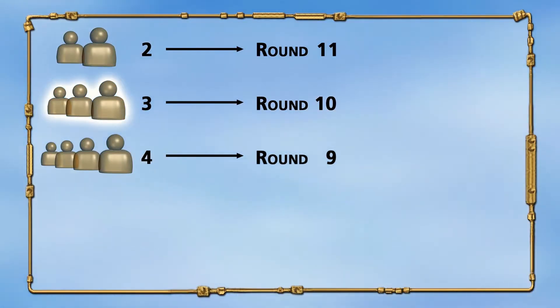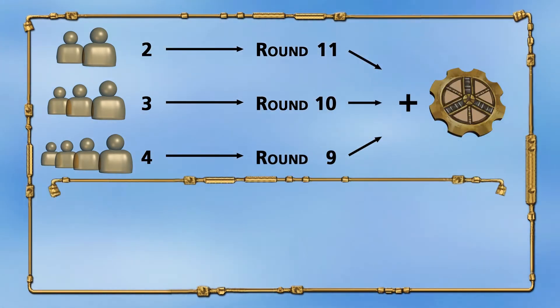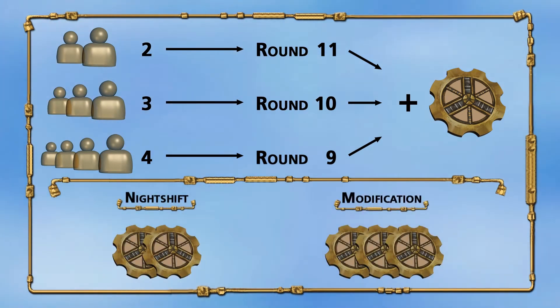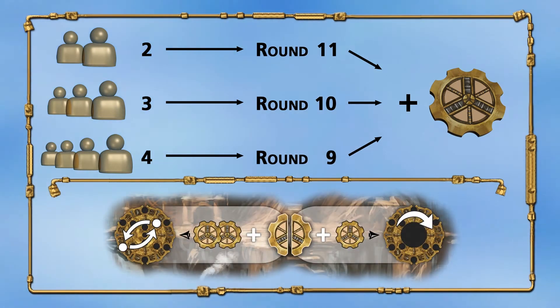In a game with two, three, or four players, the cost for these special actions increases in round eleven, ten, or nine, respectively, by one knowledge for the rest of the game. From this round onward, night shift costs two knowledge, and modification costs three knowledge. This round is specially marked on the round track as a reminder.